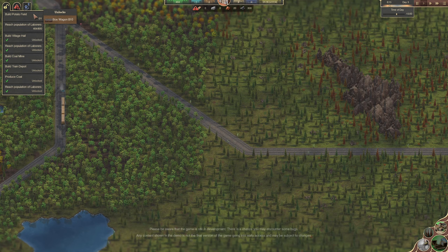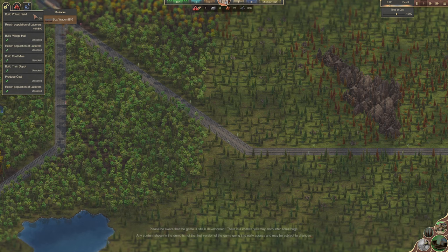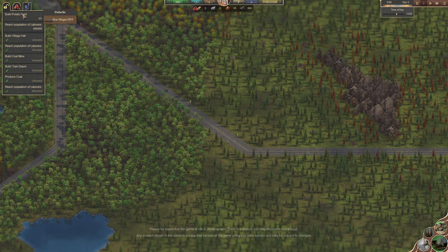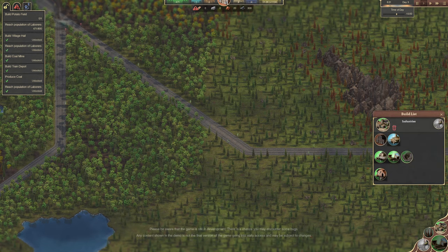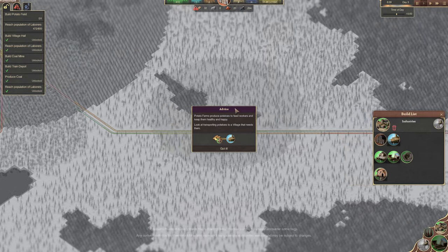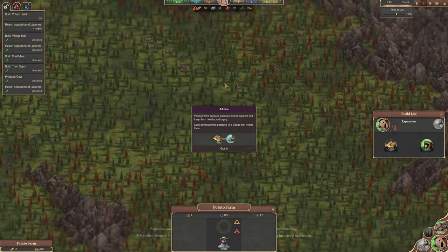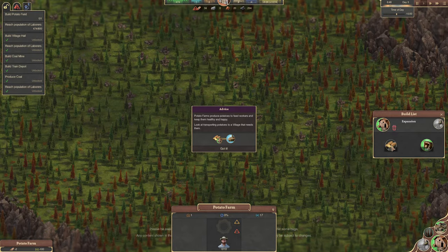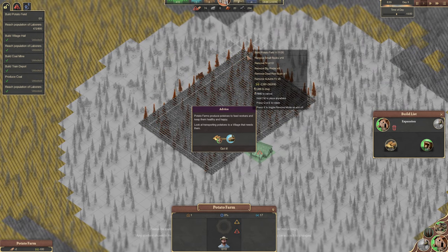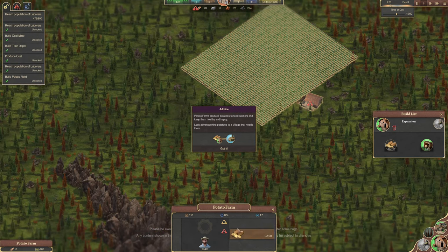Hang on, this is meant to be the demo. What? How far do we unlock? I guess we don't get modern day - does this even run to modern day? I mean, it's only day three, and we've built a lot to say we've only been here three days. So I need to build a potato field. Where are we going to do that? Quarry? Nope. Sawmill? Nope. Potato farm. Right, you're going to be there. What better place for a potato farm? Potato field. Lovely. Smashing. And then we need a train station.